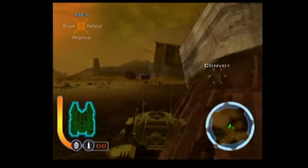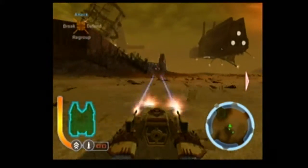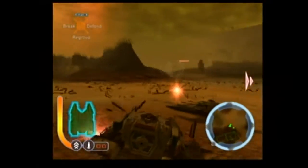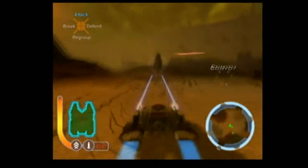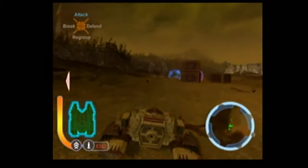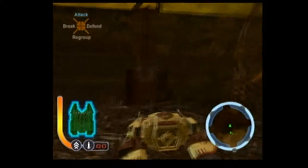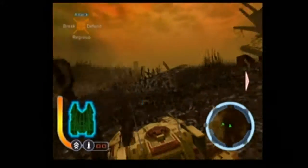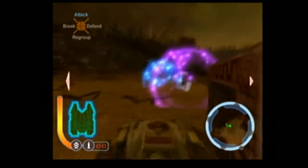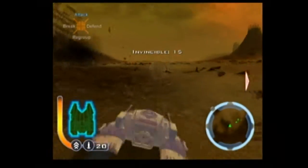Notice that you have control pad controls — you can use those to help your fellow wingmates, including your padawan Anakin. Remember, you're playing as Obi-Wan Kenobi right now. I'm kind of desperate to finish this quickly, so I'll grab the invincibility power-up — I don't know how much it'll help but it should help a little.